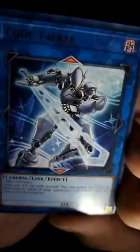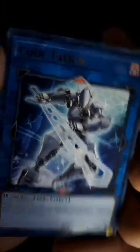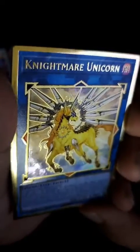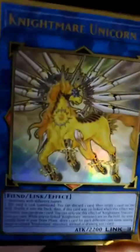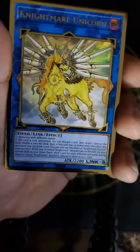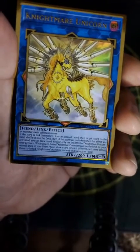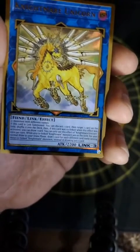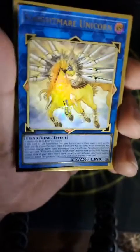We got Code Talker — just a mech dude with a sword. Nightmare Unicorn? Dude, that art is sick. Is this something? I feel like this might be something. Well, not too much. Not too bad.